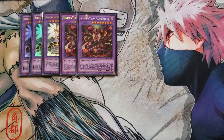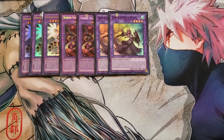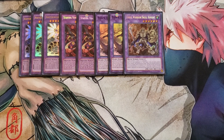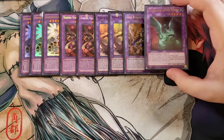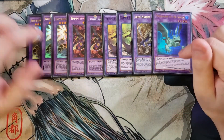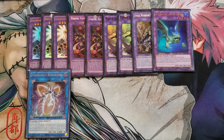We play two copies of Starving Venom as Super Poly targets, two copies of Elder Entity Niss because it can pop cards and be sent to the graveyard with your Infernoid fusion monster, one copy of Fossil Warrior Skull Knight which can be banished instead of Elder Entity Niss's pop effect when sent to the graveyard, and one copy of Mud Dragon as an additional Super Poly target. We also play one copy of Topologic Zeroboros — it gains attack for every banished card, and if another card is special summoned to the zone it points to, it banishes all cards on the field, then returns itself during the standby phase.